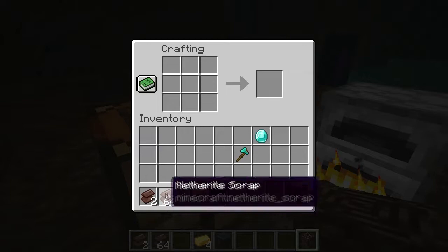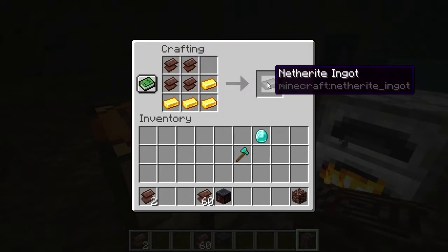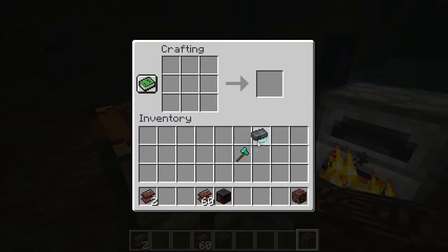Once you've cooked a bunch of the netherite scraps, you put four anywhere, and then four anywhere of the gold. Those together make one netherite ingot. But that's all you need — you just need one.